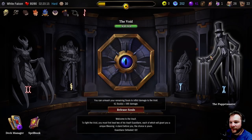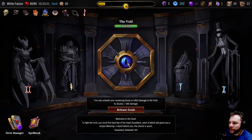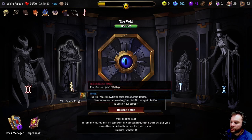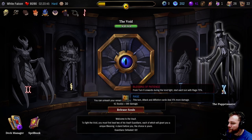Alright, greetings guys, welcome back. We've got our void - we're gonna take two of these bosses out and then take out the big boy in the middle. During the void fight, each time you purge a card, block two - not bad. Every third turn, gain 125 range - not bad either. Void touched will spawn with 40 damage suffered, and from turn six onwards during the void fight, start each turn with rage 75.